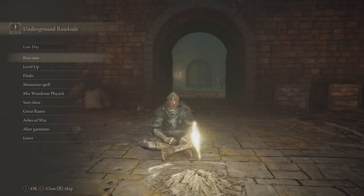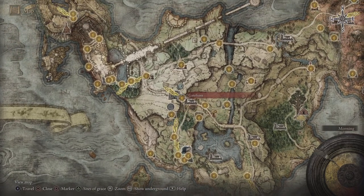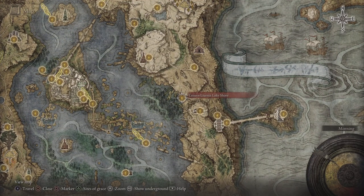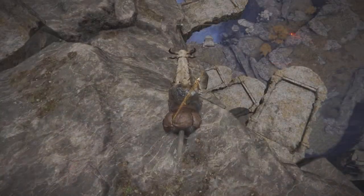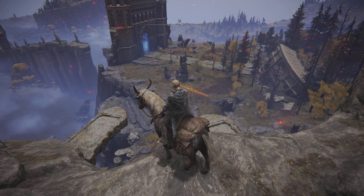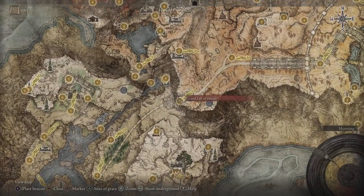The Omen Bairn can be located at the Underground Roadside, and it's going to take a nice little trek to get there. From the very first section, you need to cut through Stormveil Castle, take out a couple bosses, then you'll be at Liurnia of the Lakes. From there, head to the Eastern Liurnia shore and then to the mountaintops, where there are steps you can take down to the Eastern Raya Gate.